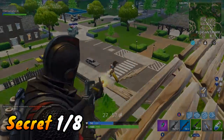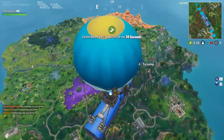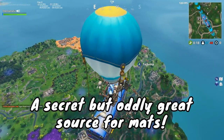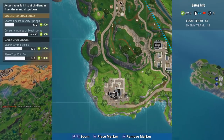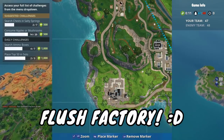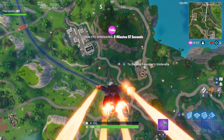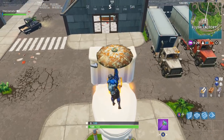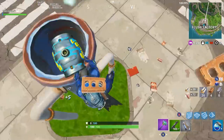Let's actually jump into game for this one because it is such a random little thing that can actually be a useful tip. It's a great source of materials that you might not know about. The area I'm talking about is Flush Factory. And no, it's not the giant toilet — as much as I wish it were a good source of materials, you break it and you only get five materials out of that giant toilet.